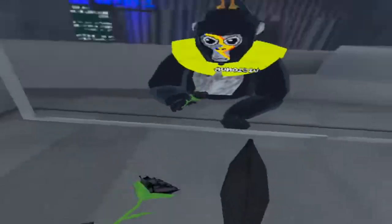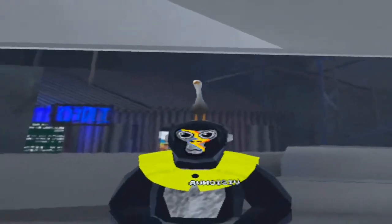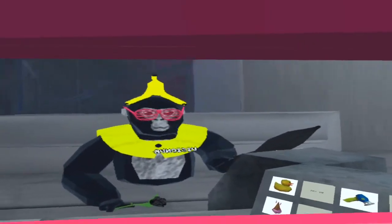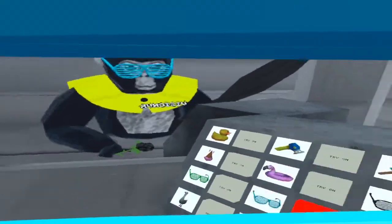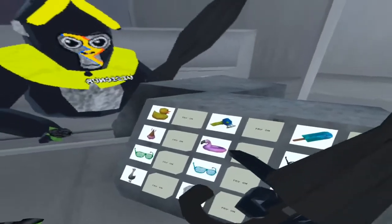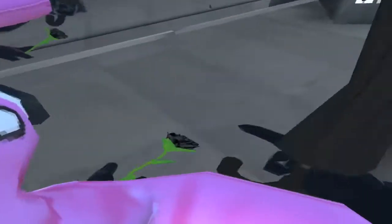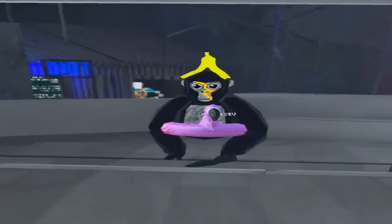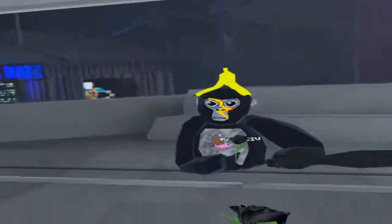Then you got this which you can barely see — it's like... okay. Then you got this — wait, is it... oh, this is cool! Then we got this one — I don't like it because it kind of covers up stuff. Then you got color variations, and then you got this: a flamingo. I do like this flamingo, it's very cool. Nothing special to it, but flamingo.